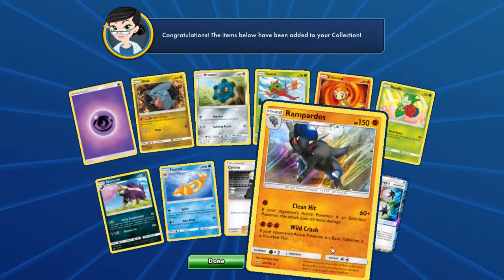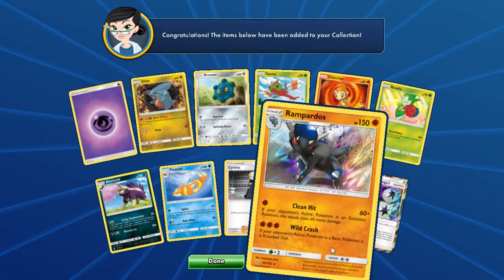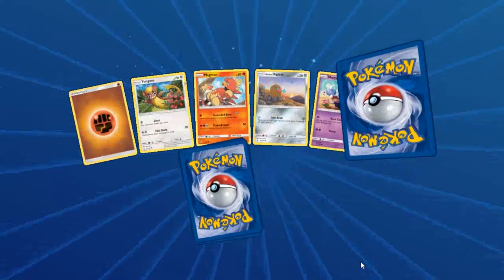This Rampardos is pretty cool and I might do a rogue deck with this at some point. I wanted to do some fossil stuff at one point. It's got two attacks — one works when your opponent's active is an evolution Pokémon, and one is pretty devastating for basic Pokémon. Three energy and if your opponent's active is a basic, it just gets KO'd. It doesn't matter what's going to happen — that's pretty insane. I think that might be a really cool rogue deck.